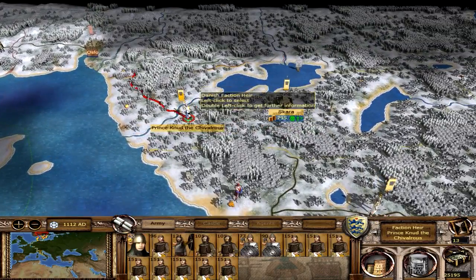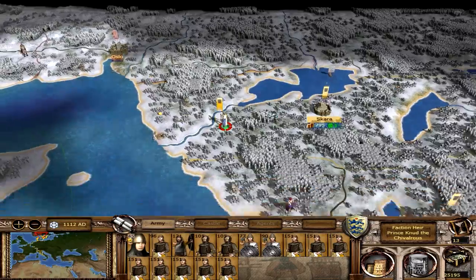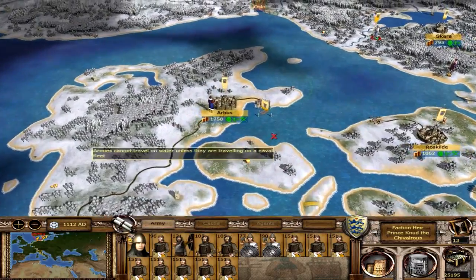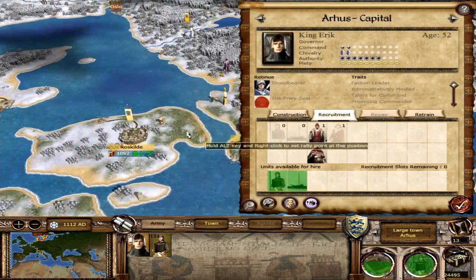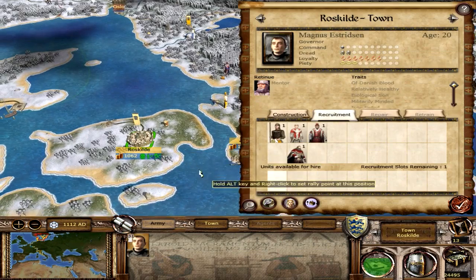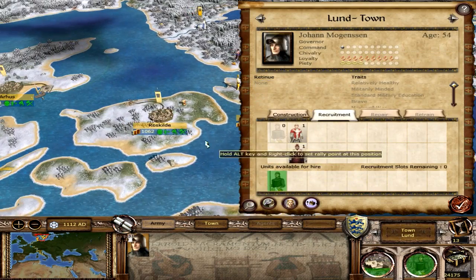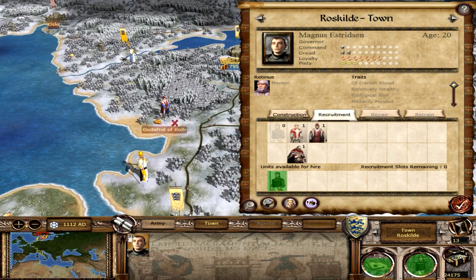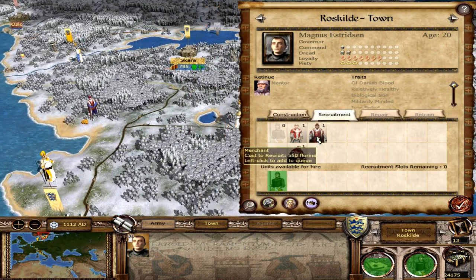Up here in the north, our army is moving towards Oslo - it'll still take two turns before we can get there. We won't declare war until we're actually next to them and about to attack. Down here we still need to be recruiting some units, so I'll recruit another ship and another spear unit. Our old merchant lost this trade node, which was a very strong one, so we'll get another merchant.